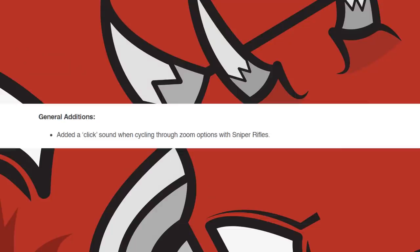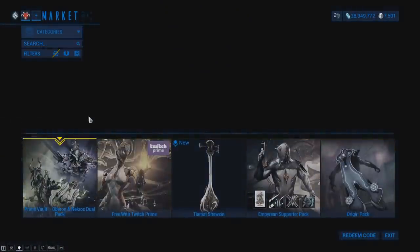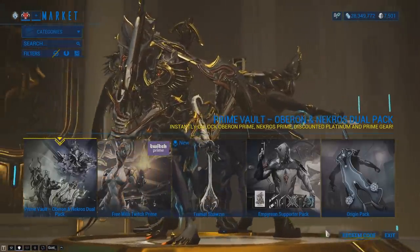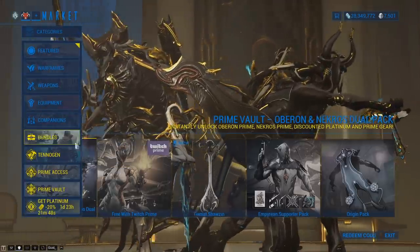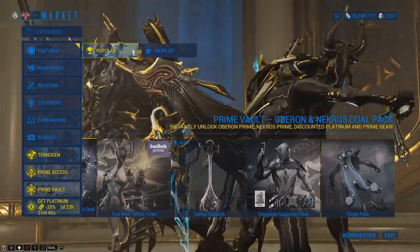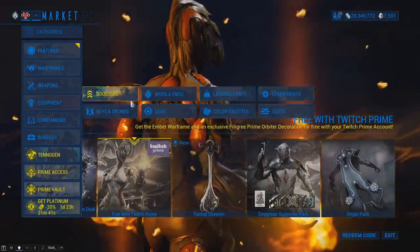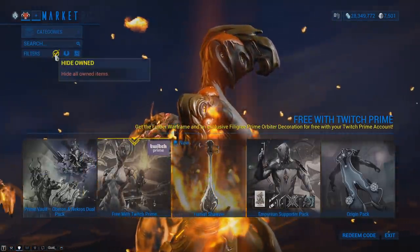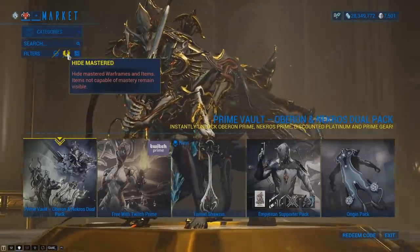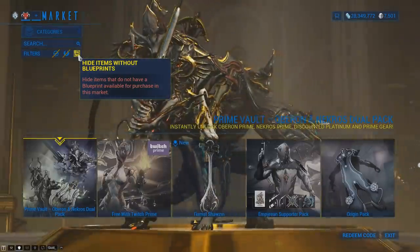For general additions, a click sound was added when cycling through zoom options with sniper rifles. For UI changes, the in-game market has received a refreshed look with top-level filters, and your chosen UI theme is now reflected in the market. You can now see more details about items on hover and tab to see weapon stats. Market filters have been moved to be grouped with the search bar, and a filter to hide mastered items has been added. A new tag for new items and a starburst effect on the purchase confirmation screen have also been added.